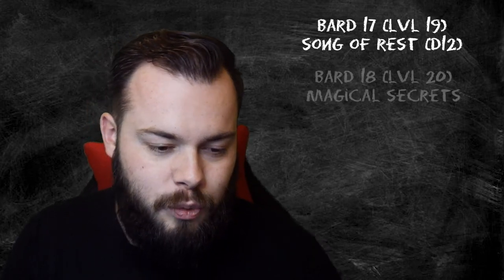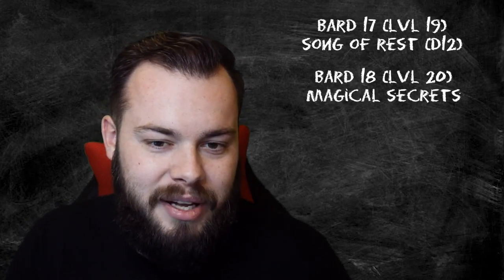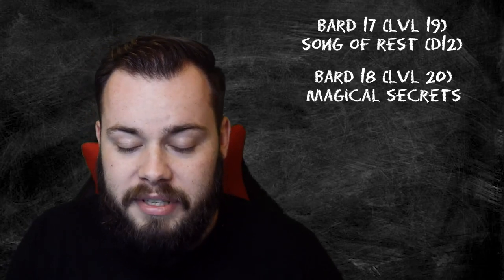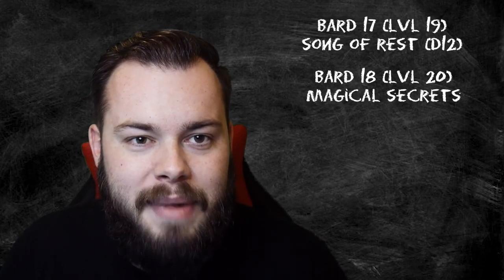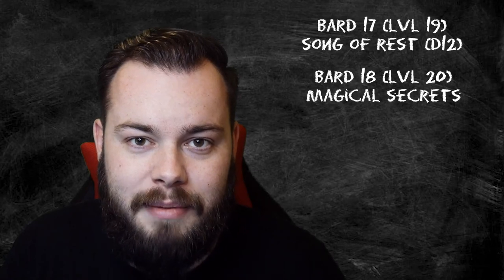Finally at level 20 — Bard 18 — we get our last Magical Secrets and can choose any two spells. Wish is of course an obvious pick. Beyond that, I'd suggest Tsunami — you can create a massive Tsunami out of nothing, which perfectly fits our creation theme. And that is our build for today.